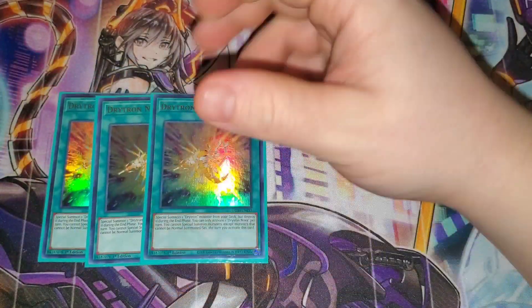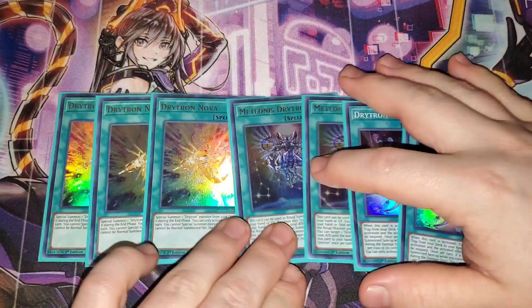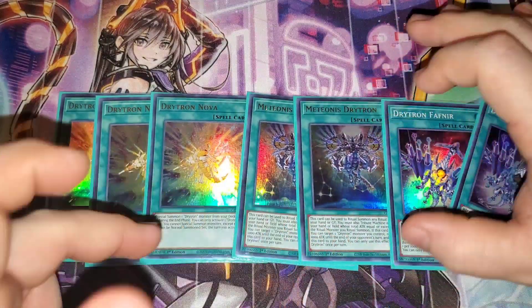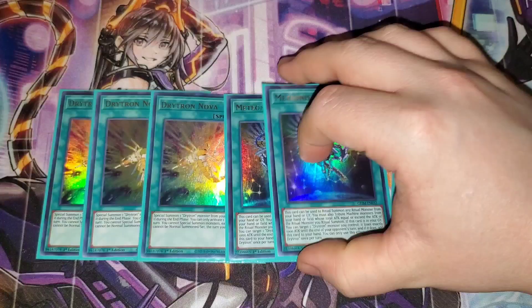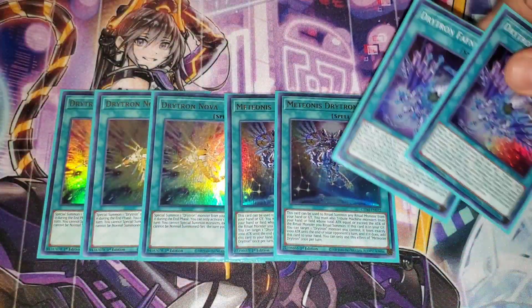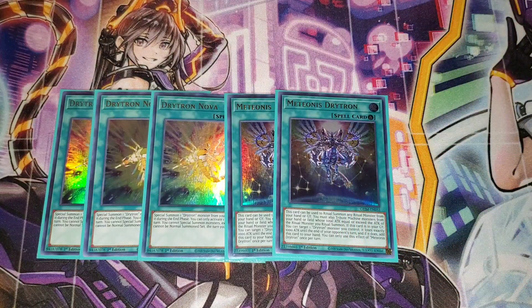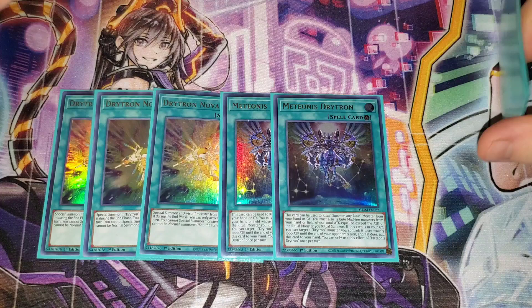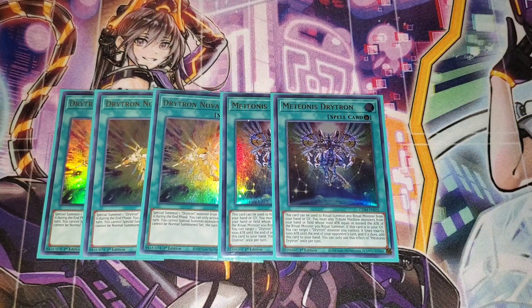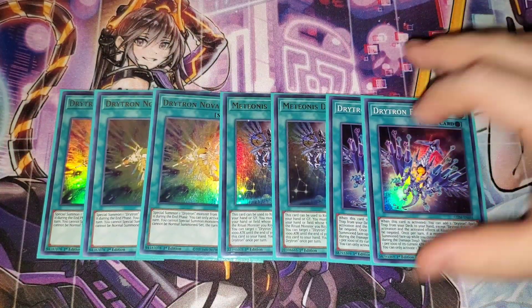For spells, the Drytron package continues with two Drytron Nova and two Fafnir. Nova special summons a Drytron monster right from your deck, but it does not trigger the monster's effect — it just gets a body on board. Maiotenis Drytron is the ritual spell. Instead of using levels, it uses attack points — so for a 4000 attack ritual monster, you contribute monsters with 2000 attack each. Fafnir searches either Nova or the ritual spell and provides protection so your ritual spell effects can't be negated — it's kind of like your built-in Meltdown for the deck.